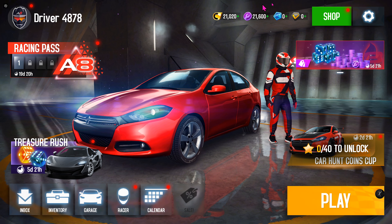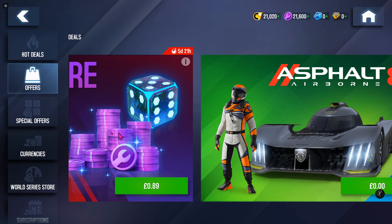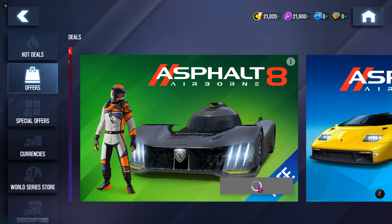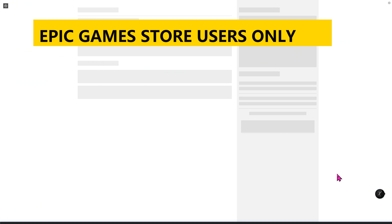And if you are on the Epic Games Store, you can get free cars too, by just going to the offers section and collecting the free car offers.